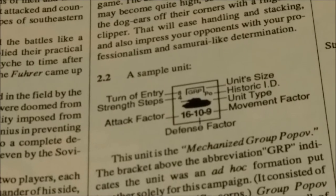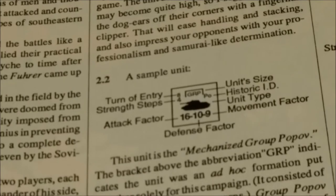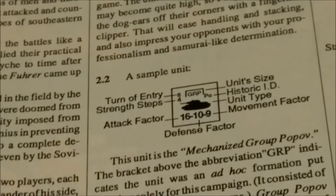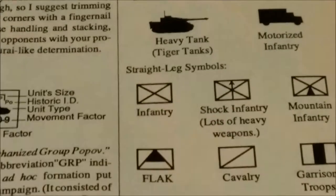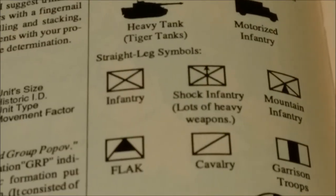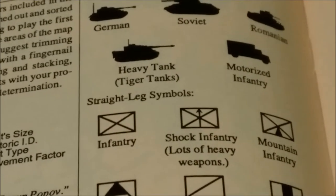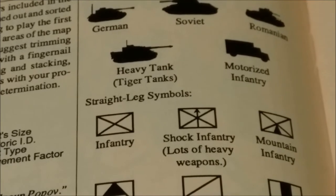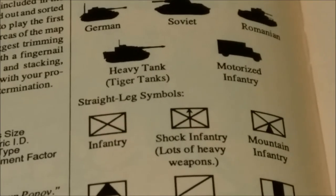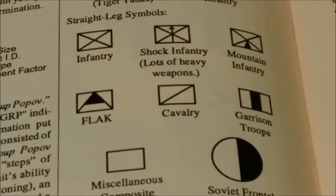Sample unit breakdown: you've got the turn of entry, its strength steps, attack factor, defense factor, and movement factor, its unit size, historic ID, and the type of unit. Most of the units in the game are corps for the Germans and armies for the Soviets. Tank silhouettes and vehicle silhouettes for mechanized, motorized, and armored tank formations, and standard NATO symbols for non-motorized units.